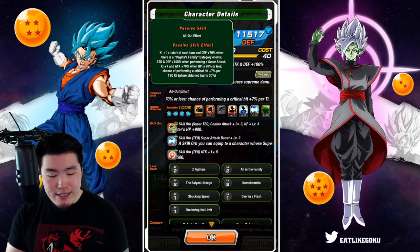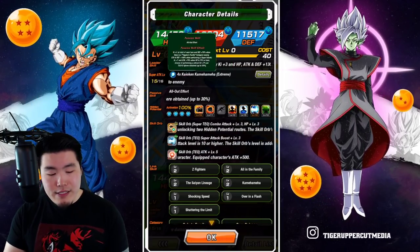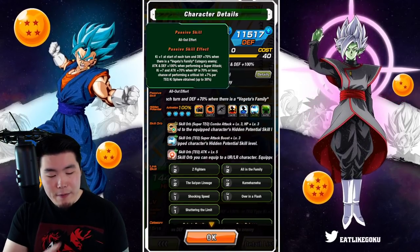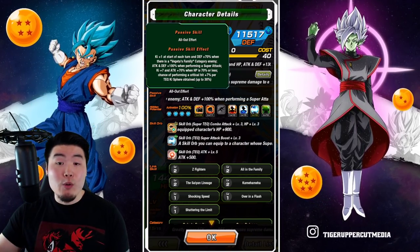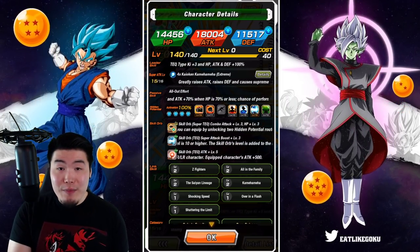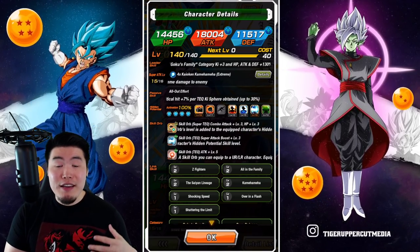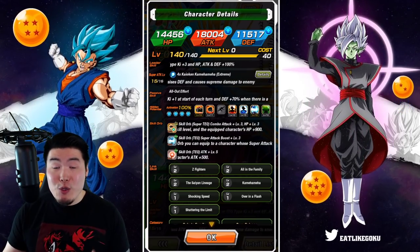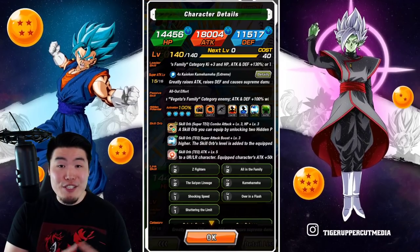Attack and defense plus 100% when performing a super attack. Ki plus 7 and attack plus 70% when HP is 70% or less. And finally, chance of performing a critical hit plus 7% per Tech-type sphere obtained, up to 30%. The major difference between the Goku and the Vegeta is that Vegeta gets Ki plus 1 at the start of each turn, and attack plus 70% when facing Goku's Family category enemies. So both are greatly raising attack and raising defense with every super, and over the course of a long event, they're both going to be very tanky units and really good damage dealers.